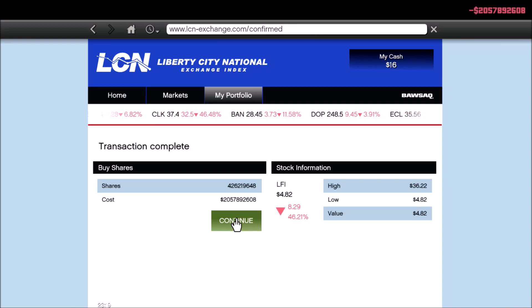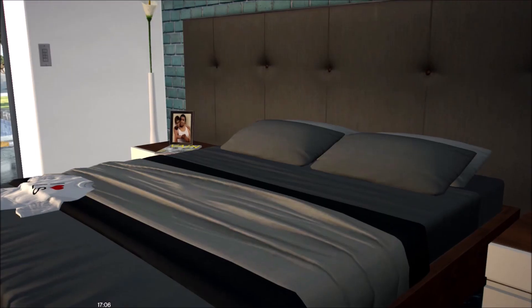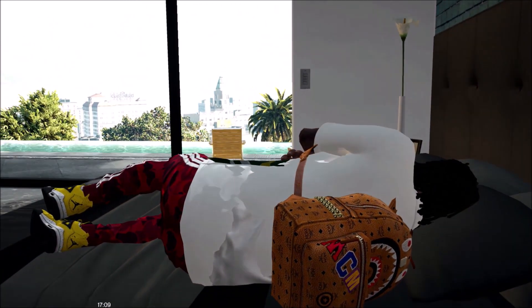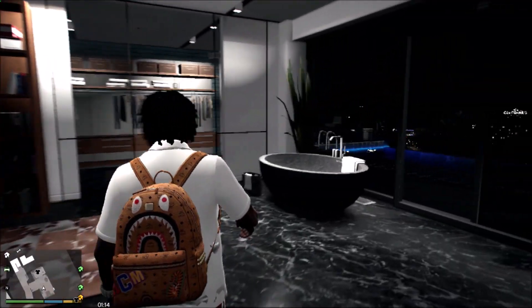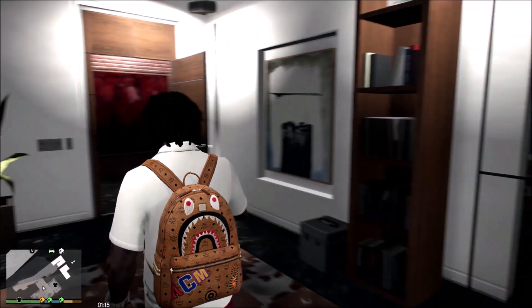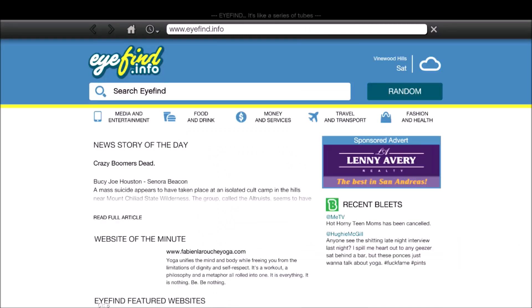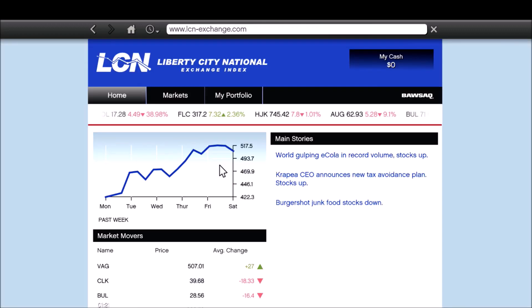Buy, confirm. Continue. Boom. Go save the game as I told you earlier. Hit back, don't save it. Go back to the phone, go to Liberty City National, go to My Portfolio.